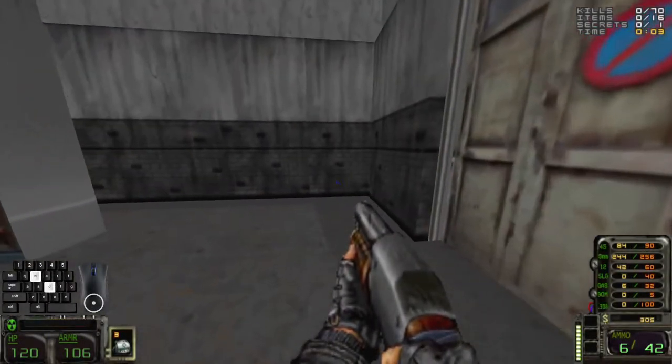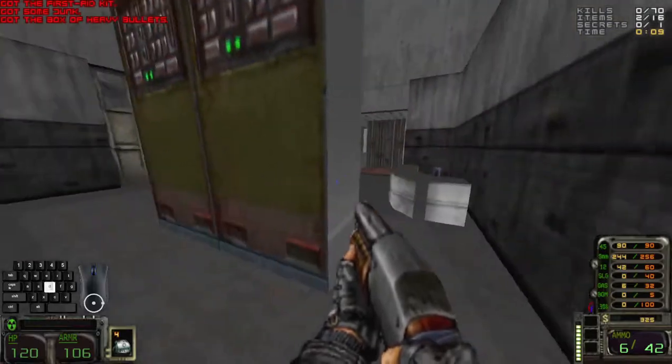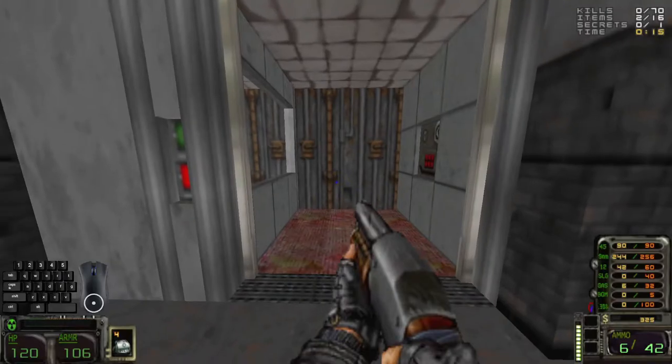Time to kill those raiders, those damn raiders. First secret map of two — we've got 70 kills to get, 14 more pieces of junk, but that could change. And one secret. Only one.